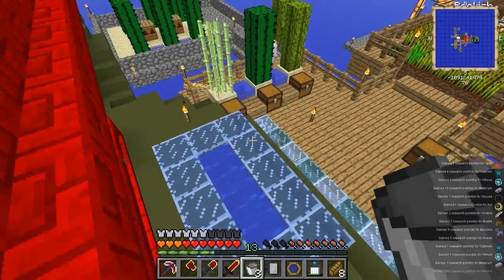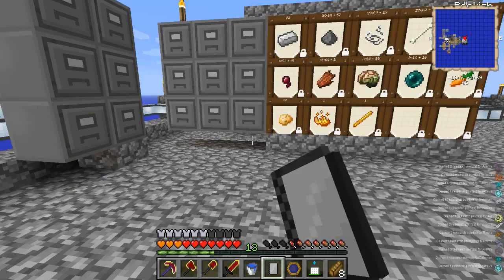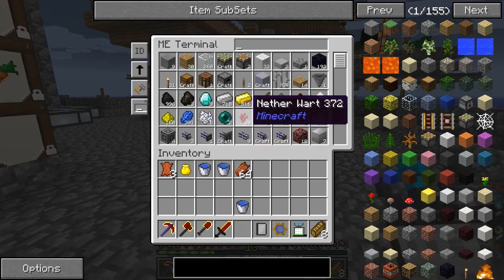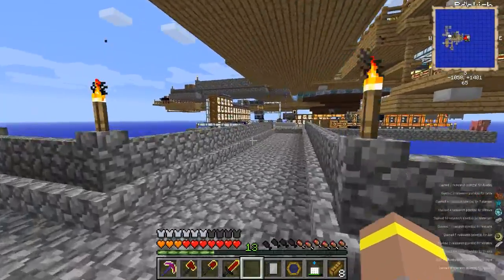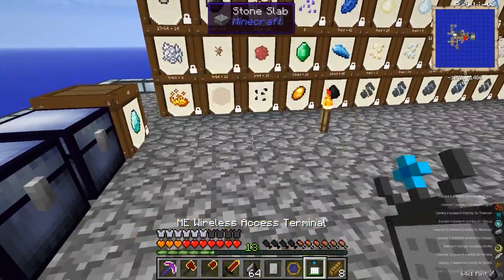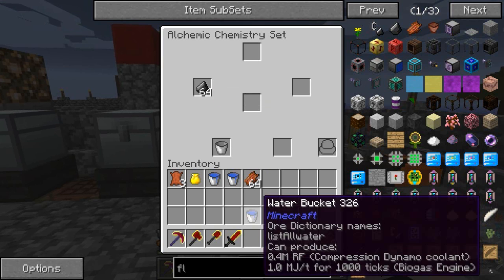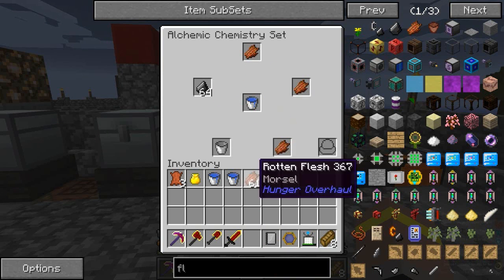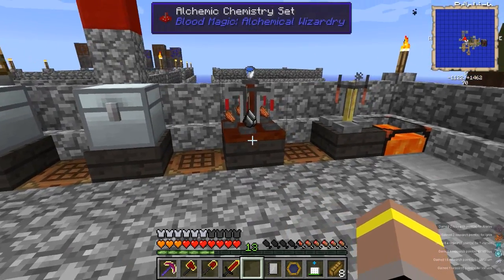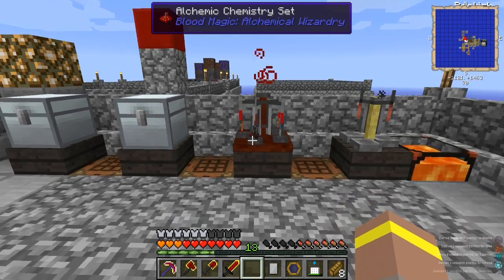That should give us more than enough leather. Let's make our way over to the storage. There we go - we'll grab a load of rotten flesh. And I need some flint - that's going to be in one of the barrels I haven't connected up yet. This will give us all the rotten flesh and stuff we need. So let's go back to our magic area. It was flint, water, and rotten flesh I believe. And we need one of these - I think we use our weakest one, our weak blood orb, to make this because it's a kind of weakish recipe.